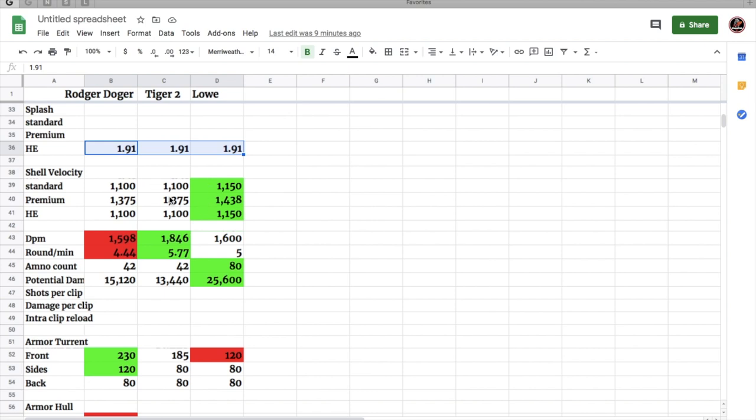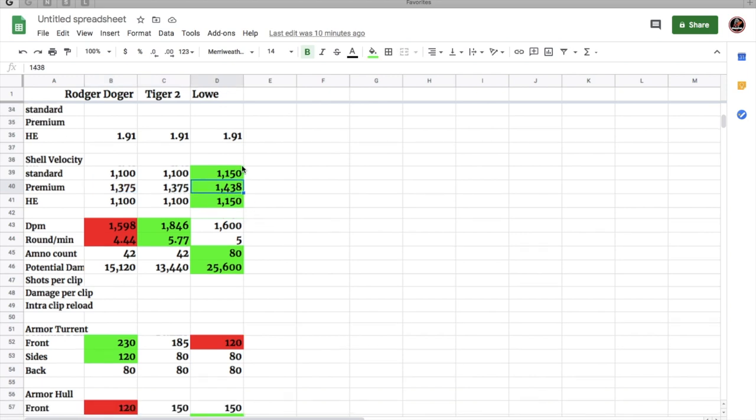Shell splash is all the same. Shell velocity is very similar except for premium rounds — the Löwe's premium is 1,375 meters per second and the Roger Dodger's is 1,438, so the Löwe shots fly very nicely. The Roger Dodger hits for 360, so its DPM is actually the same as the Löwe, but the Tiger 2 has the best DPM. So you're choosing between higher alpha on the Roger Dodger or better rate of fire on the Tiger 2.